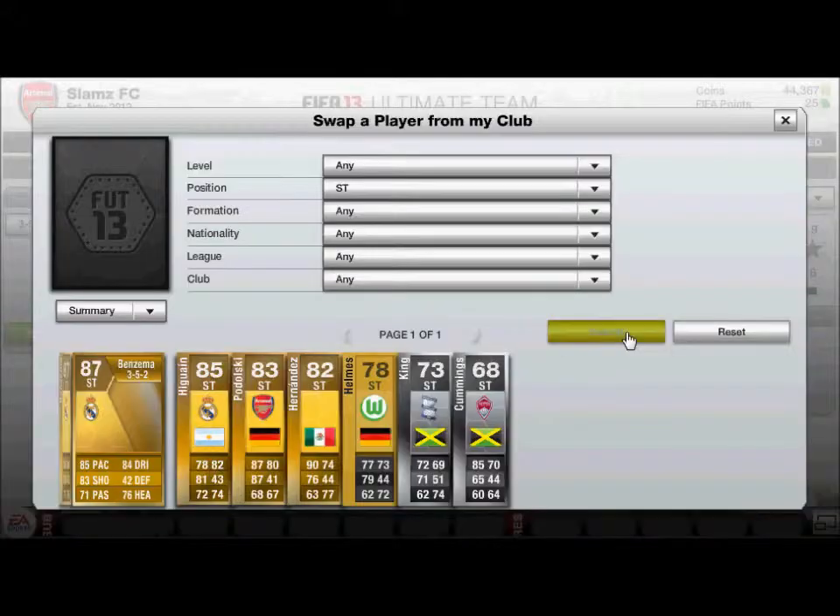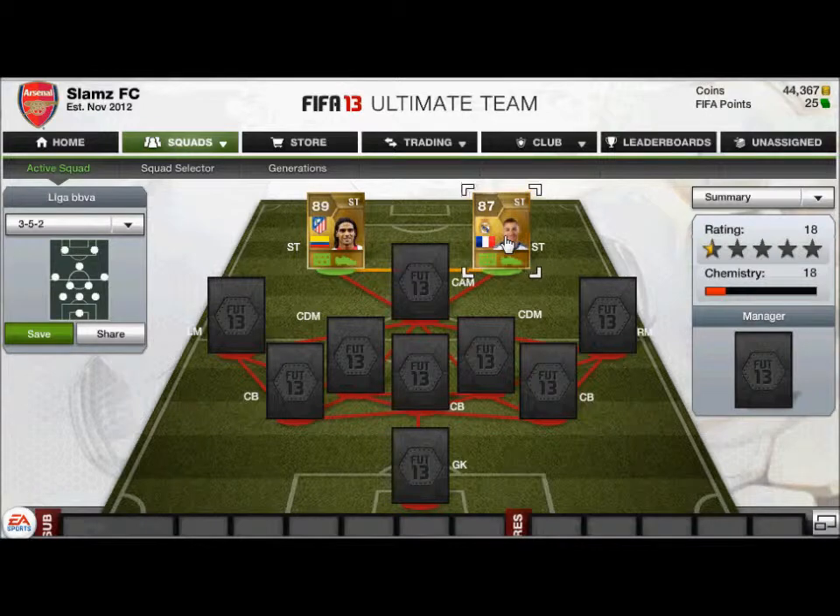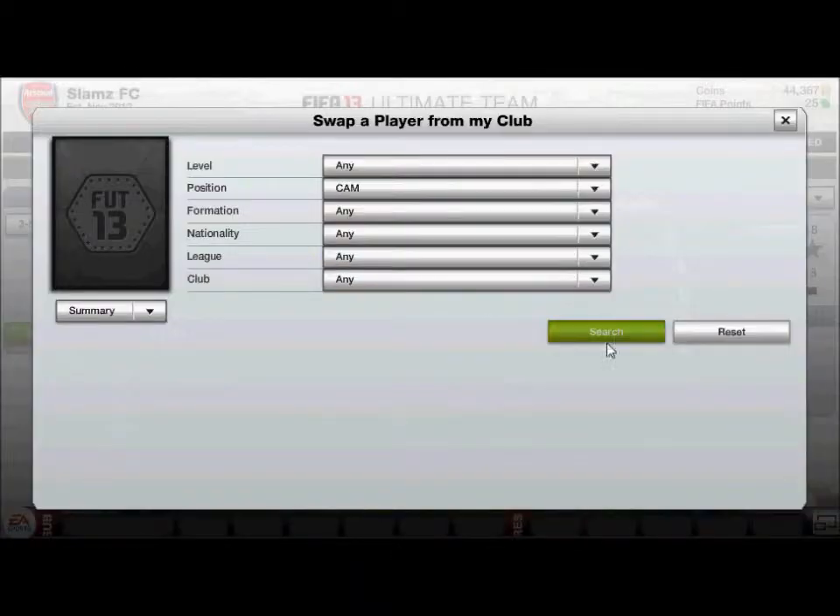The next striker you may have already seen — his name is Karim Benzema. Amazing stats as well: 85 pace, 84 dribbling, 83 shooting. He is just amazing.